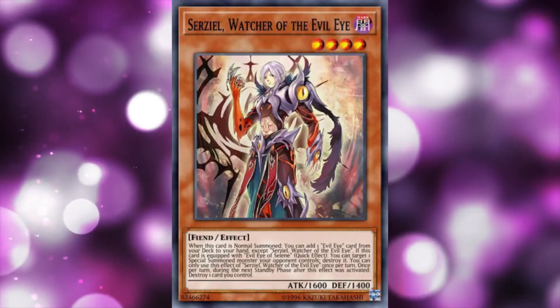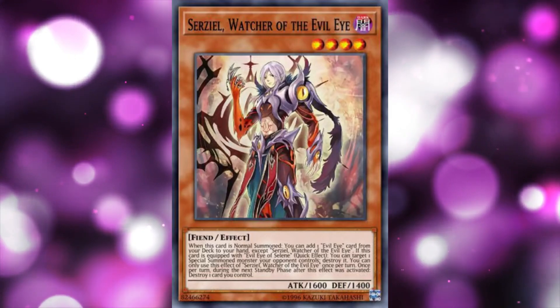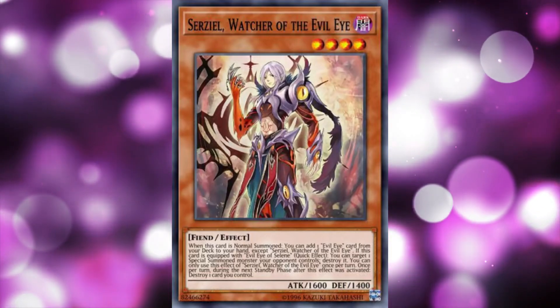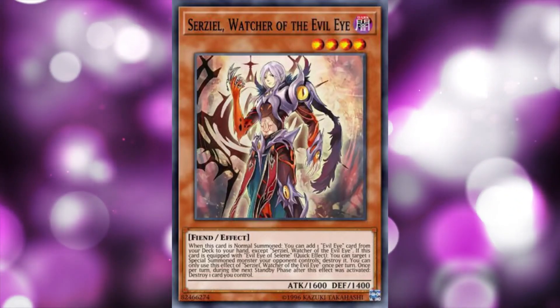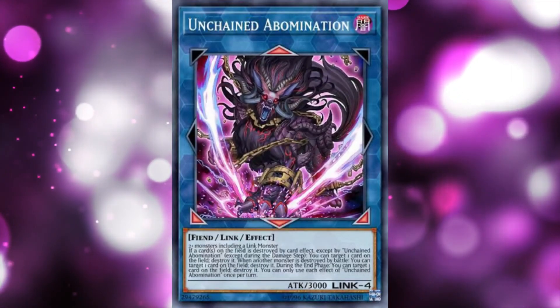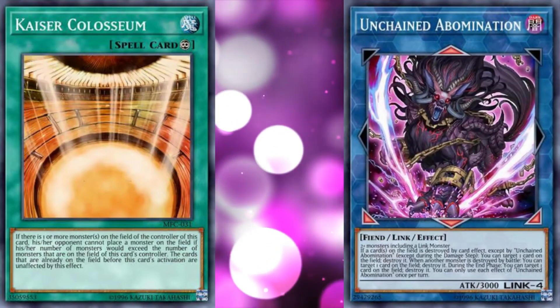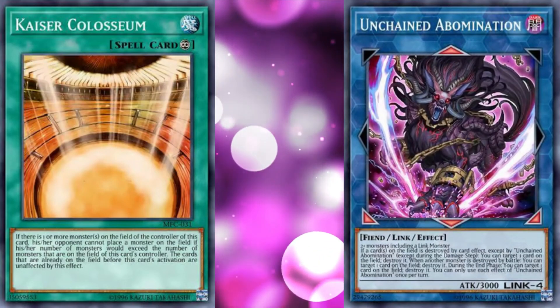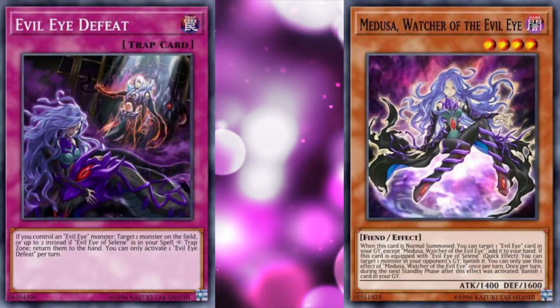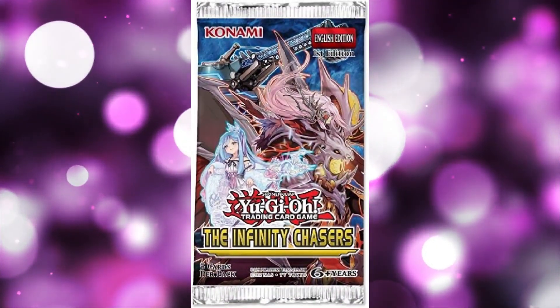How does it fare against those two decks? Well, with Serziel being a great Normal Summon that can destroy a monster and has a ton of protection, they served more as a little self-contained engine for decks that didn't need their Normal Summon — an Alistair Light, if you will. You'd see it pop up in other fiend decks, notably Unchained, or you could just play them with a ton of floodgates like in Master Duel. Both of these options left a ton of their cards unused though, but honestly their support is actually quite good, just not fast enough to be worth it.